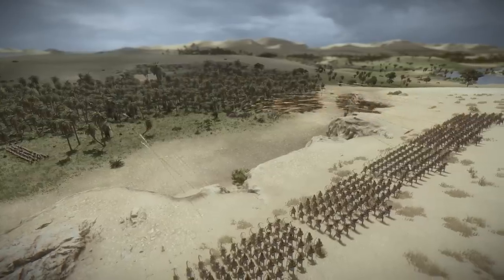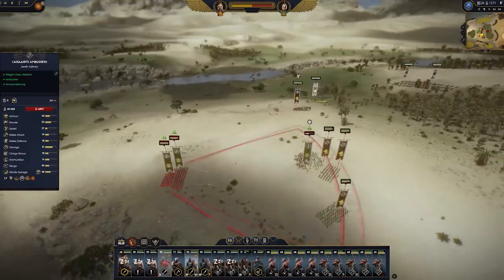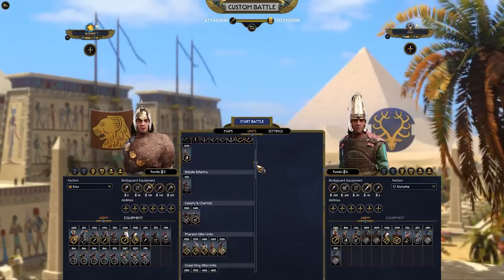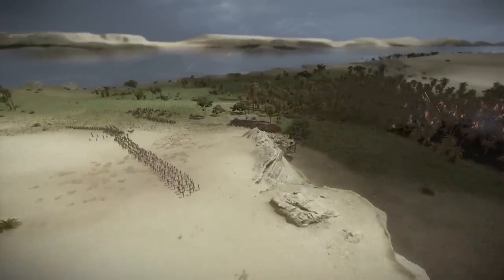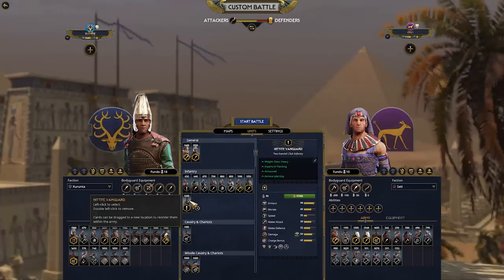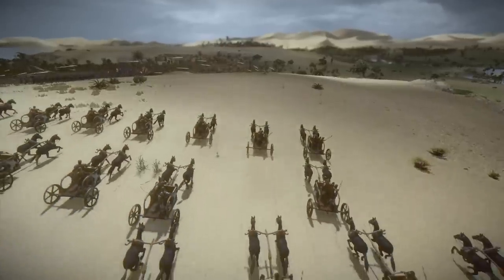There's a huge amount of rebalancing done to units in terms of damage, speed, health, etc., in both custom battle and campaign, but we've also adjusted the cost of certain units in custom battle. Some examples include Bowmen, who will now reload faster; Chariots are faster and charge harder; and custom battle two-handed infantry is now more expensive. Check out the patch notes for the full list of changes.